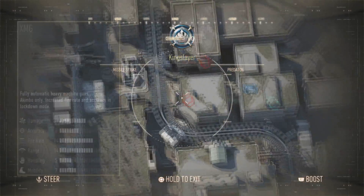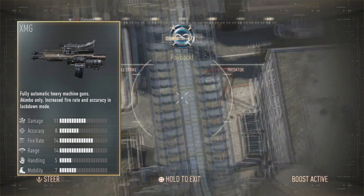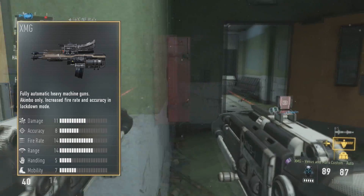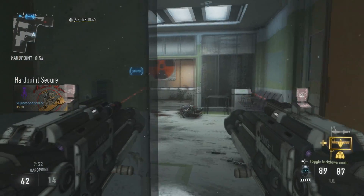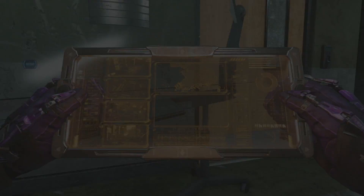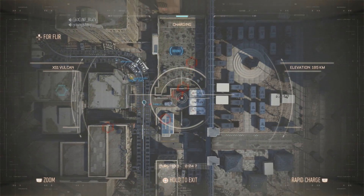Now if we look at the in-game stats: damage is 11, accuracy is 8, fire rate is 14, range is 14, handling is 5, and mobility is 7. But these stats really don't mean that much because this weapon is so odd. First of all it's akimbo'd so the fire rate's all messed up, and second of all the accuracy is absolutely amazing once you go into lockdown mode. So let's look at the real in-game stats.